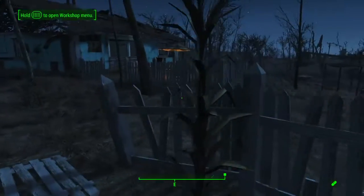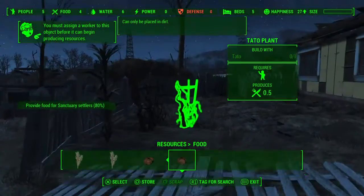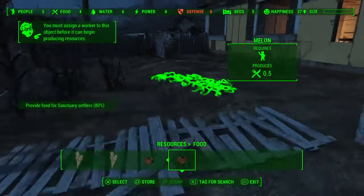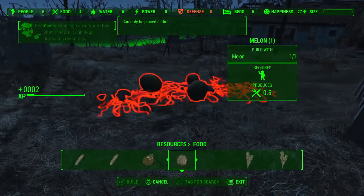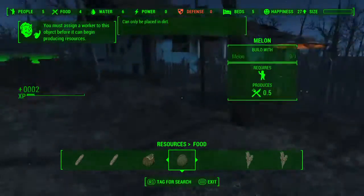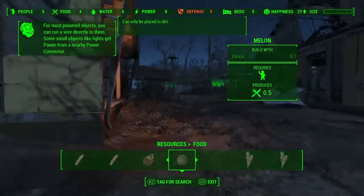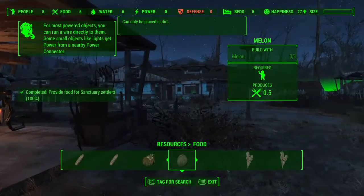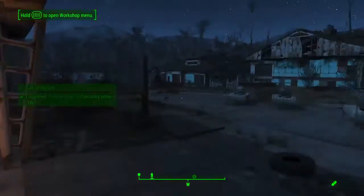People have to be assigned to them to start producing food — they should really automatically assign themselves. I need someone else to manage food. So we're up to 5 — just enough there.